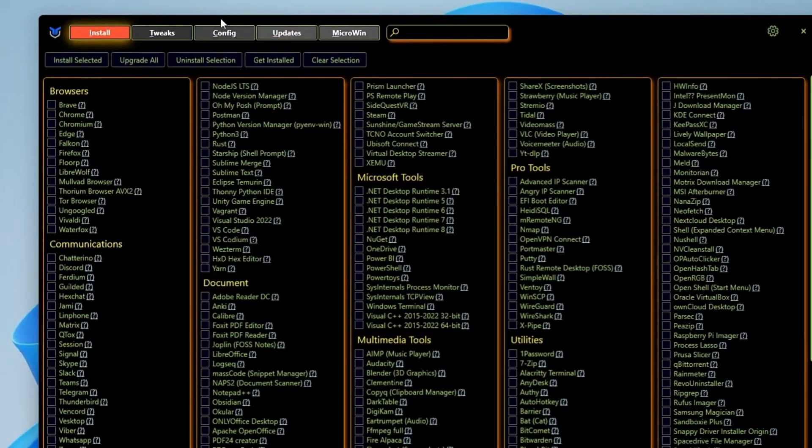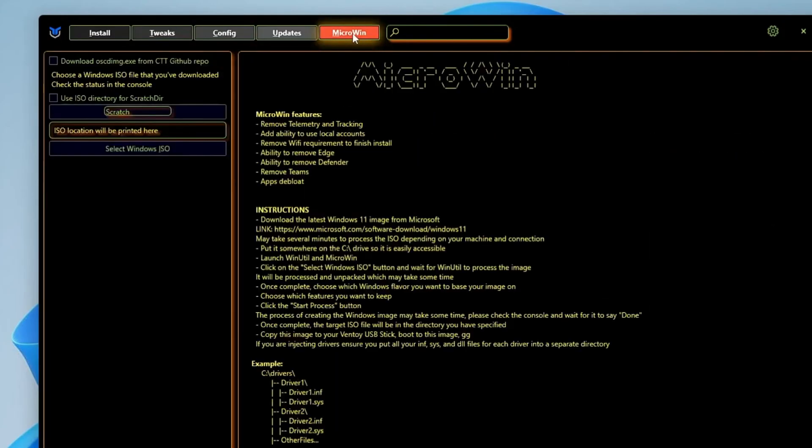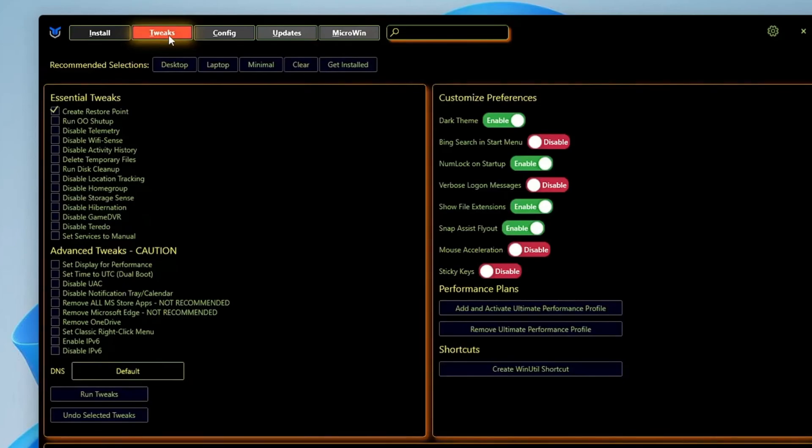It will run for a few seconds and then give you this tool dashboard. Here you get different categories. There is also a new feature called Update which has been added to create a custom deep-loaded copy of Windows 10 or Windows 11. In this video we will be discussing about the Tweaks section.